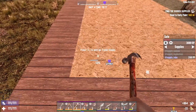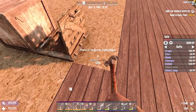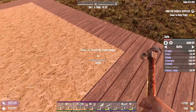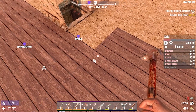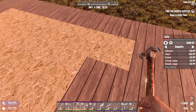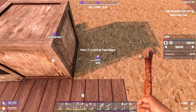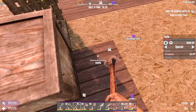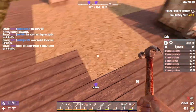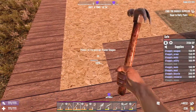Getting about a hundred wood from each of those — that's not too bad. Upgrading with the claw hammer is such a huge improvement over the stone axe. And then I know I'm going to be like, upgrading with the nail gun is such an improvement over the claw hammer. We've almost fully upgraded the base into wood.